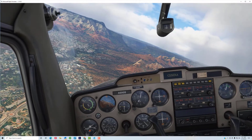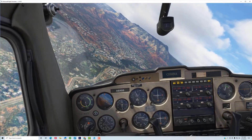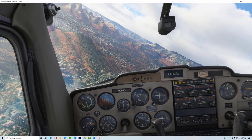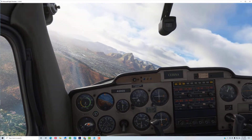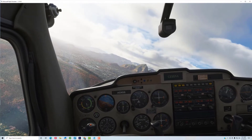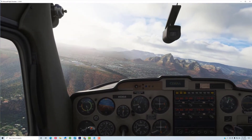Okay, let's go ahead and decrease the power to slow it down a little bit and start a descent and turn base. There's the base leg right about there.